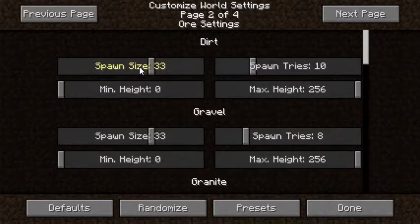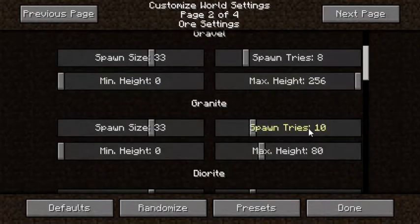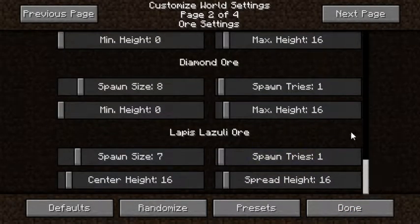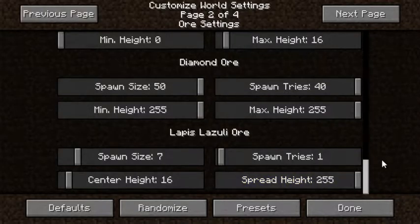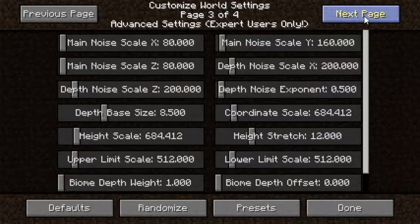So spawn size - if you don't know what spawn size is, spawn tries I'm gonna put 21. Max height and minimum height we're setting, and spawn size we want 50. For diamond, spawn tries and spawn size 50, max height 255. Spawn tries is basically how many attempts the game makes before giving up on spawning something.